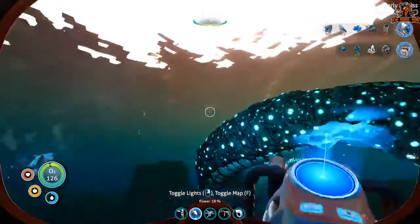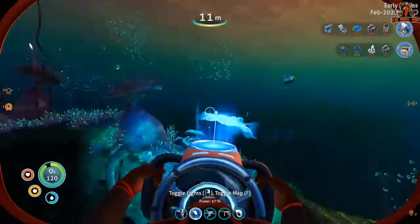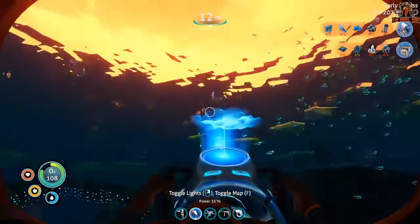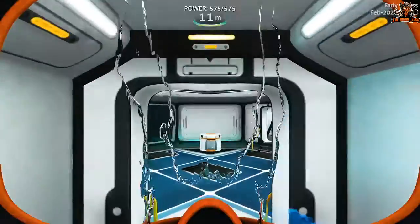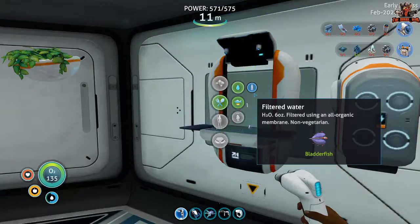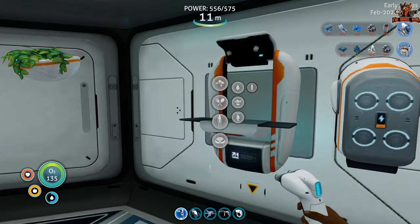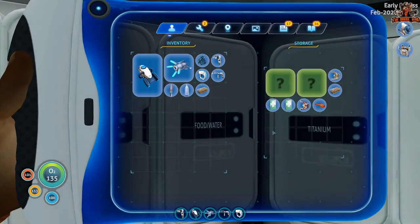Let's go get some water real quick, and then we're going to begin our journey. Any other peeps? So there's a recipe - at least in the first Subnautica there was a recipe you could learn. It is nasty out there. There was a recipe you could learn that made like better water, purified water I think. So I definitely got to figure that out. Alright, so we got some water. We'll take a nutrient block with us and our things, because it's going to get dangerous.